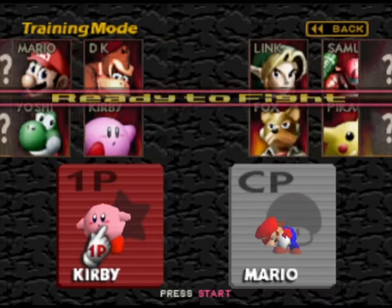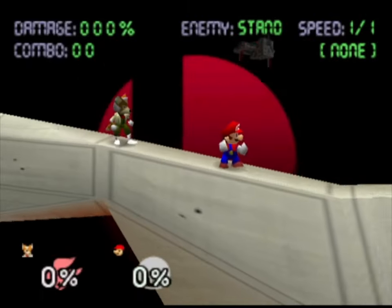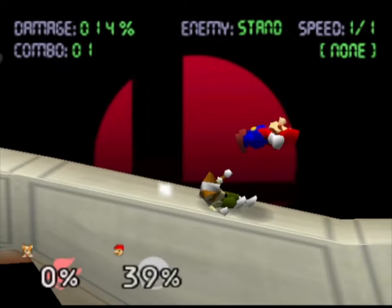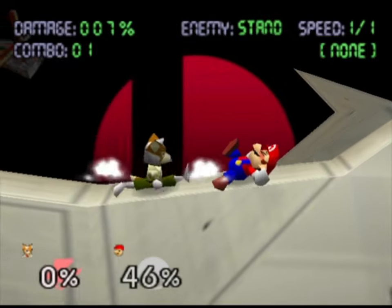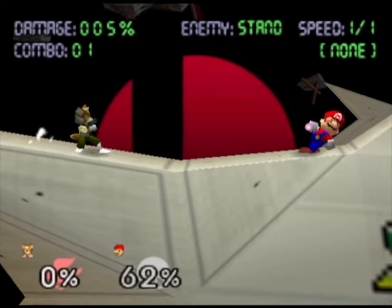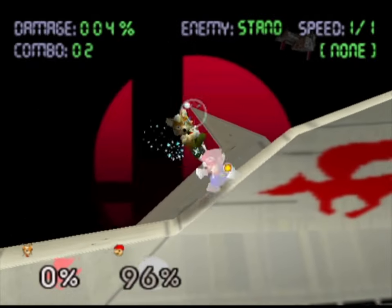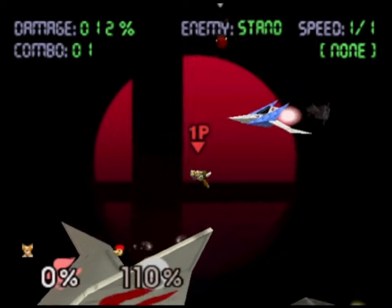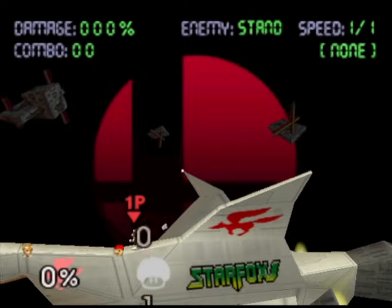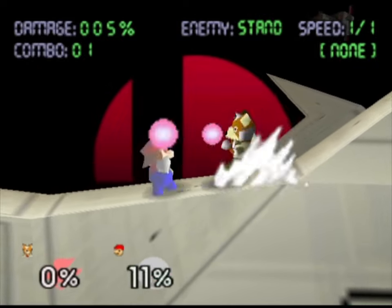We're going to try out Fox McCloud from Star Fox - Sector Z, however you prefer. With Fox we have these basic moves. We can also shield. The gun isn't really good in this game, but they did fix it in later games where the gun is better. The Arwing just killed Mario - wow.